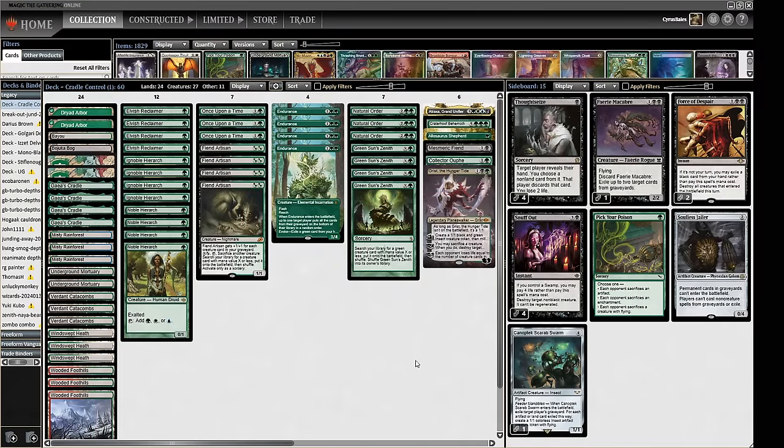Hello and welcome to Crucible of Words. For our dedicated legacy action, today's midweek meta deck slot, we are playing Testacula's Cradle Control deck. This deck runs relatively fairly and is pretty much as close to mono-green as you can get in the main deck in legacy these days.